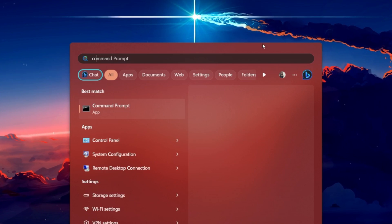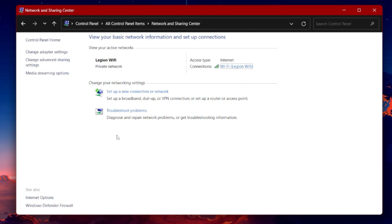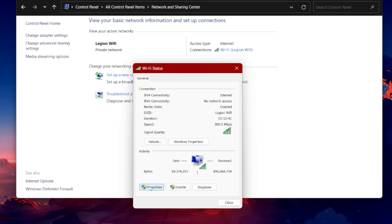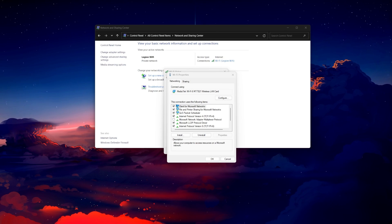Open up your Control Panel by searching for it in your Start Menu Search. From here, navigate to Network and Internet, then Network and Sharing Center. From here, select your connection and then access your network properties. Double-click Internet Protocol Version 4, and lastly, change the option to 'Use the following DNS server addresses.' Set the preferred DNS server to 8.8.8.8 and the alternate DNS server to 8.8.4.4. Click OK, and then you can close this window.